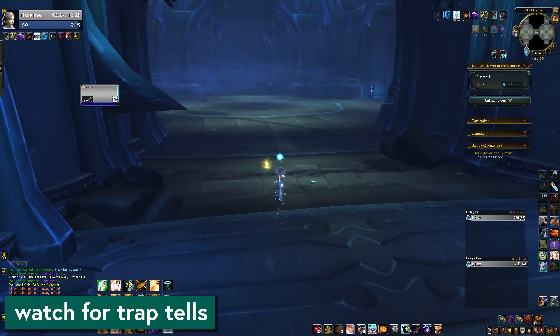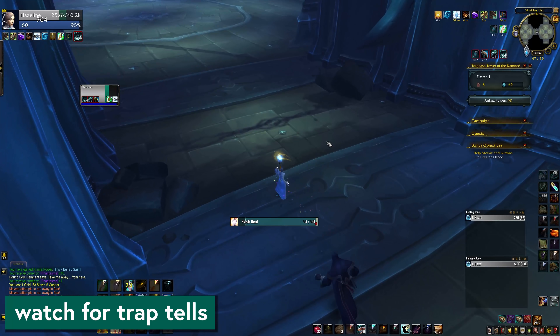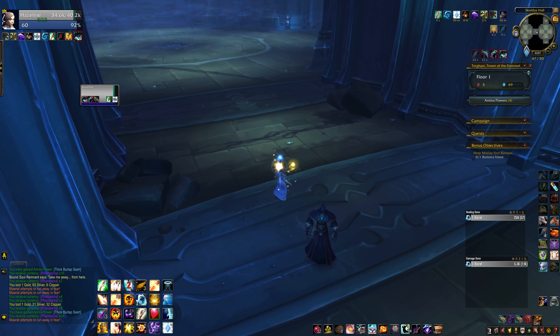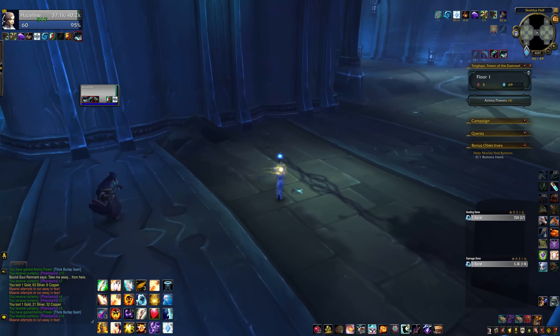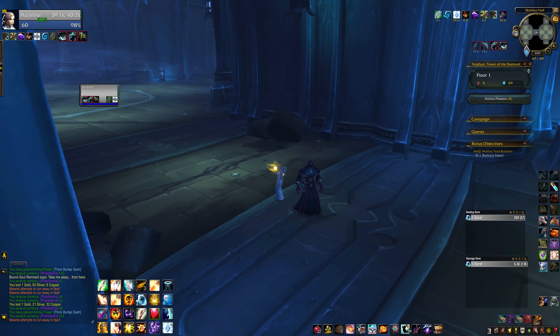Next tip: watch for tells of traps. Specifically, these scratch marks on the ground mean there's a swinging axe that likes to swing there, and you should watch out for it. I never do, but you should. Almost all of my Torghast deaths are from traps that I did not pay enough attention to, so respect the trap.